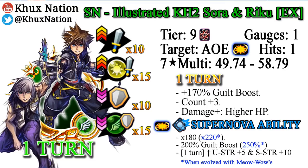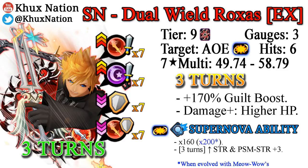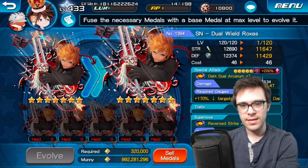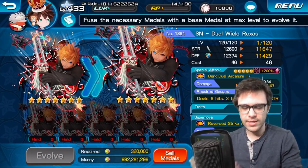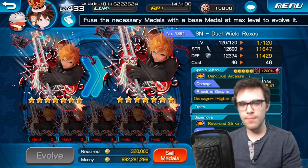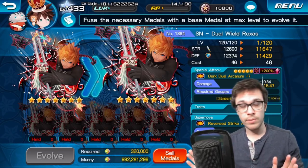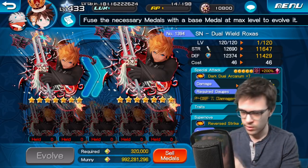It's also worth noting that it does provide plus 3 counters, and for both Sora and Riku EX as well as Dual-Wield Roxas, they also achieved the Supernova ability — which is a times 160 multiplier at base, and then once you do the Meow Wow evolution it gets a times 200 multiplier. For Sora and Riku EX, they get a 180 base multiplier for the Supernova, and once you evolve with Meow Wows it goes to times 220. Sora and Riku is currently going to be the highest Supernova multiplier in the game. I'm willing to bet that the Sora and Riku EX medal might end up being the best AoE medal in the game, period — though it's not confirmed.